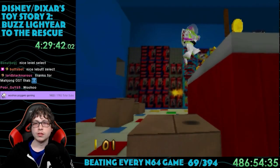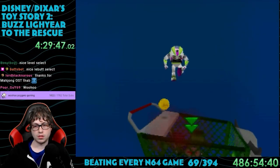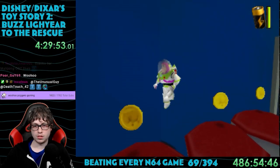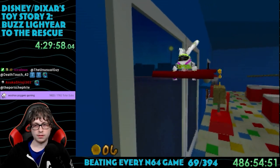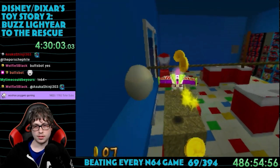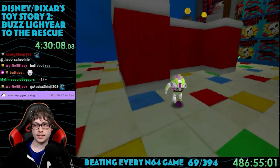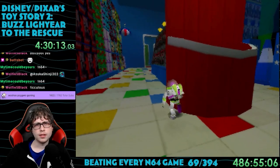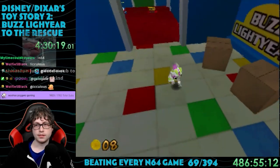So yeah, there you have it — my journey to beating Toy Story 2: Buzz Lightyear to the Rescue. I had quite fond memories of playing this as a kid, and I fully expected to have those memories shattered with this playthrough. That couldn't be further from the truth, though. I think this game holds up really well, honestly. The physics themselves are just great — it's really impressive for the time. The level design was generally good and nothing was too tough, so it's not surprising I liked this as a kid. If you're looking for a 3D platformer to check out on the N64, this might be worth looking into. I liked the music as well, and the graphics were okay. I gave it a 7.5 out of 10 for enjoyability, and a 2.5 out of 10 for difficulty.